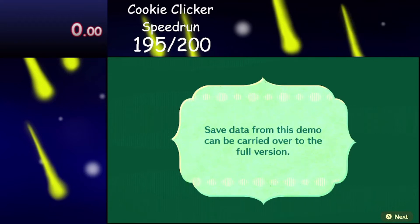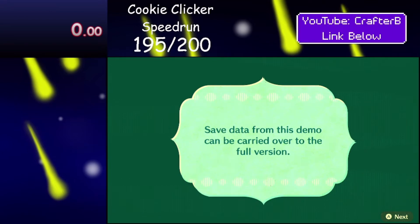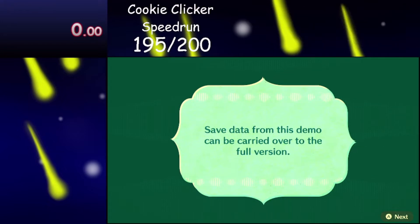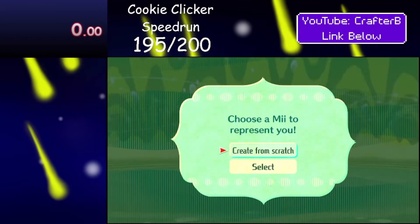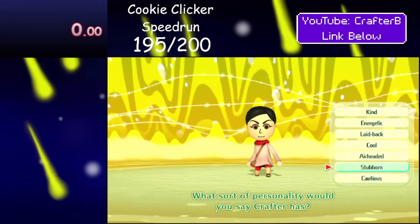Hello everybody. I have Miitopia speedruns ready to go — specifically Miitopia demo speedruns, because the demo speedruns are much shorter than the full game speedruns, which are 8 hours long. I basically know what to do, so as soon as we pick our personality trait, the run starts.